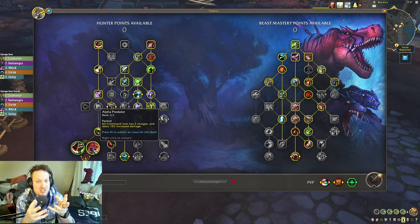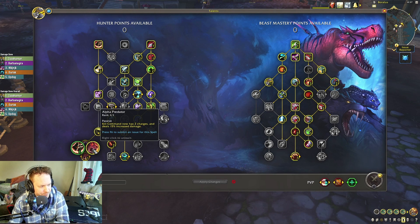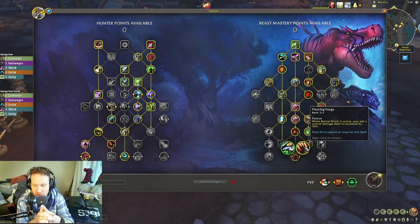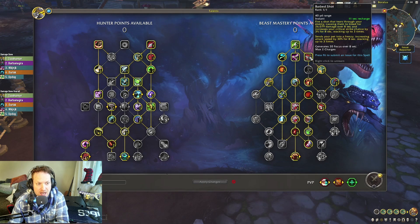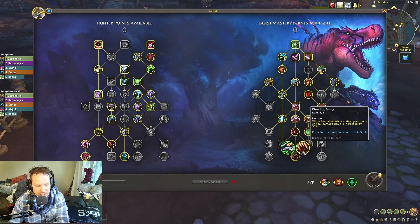It's so important to have Alpha Predator. It limits you on the class side, but it allows you to do lots of damage. You really want critical strike chance for BM Hunter because of Piercing Fangs — which used to be Ryli Stalker's legendary from Shadowlands. While Beast of Wrath is active, your pet's critical damage dealt is increased by 35%. So BM Hunter is still all about crit, all about Ryli Stalkers — now called Piercing Fangs. Barb Shot gives you a stacking crit buff from Thrill of the Hunt.